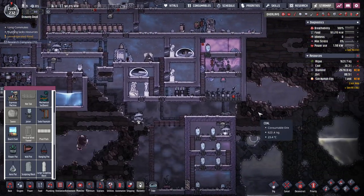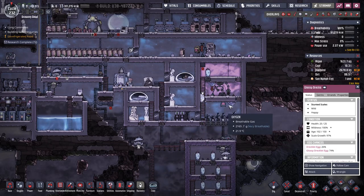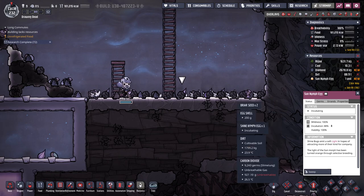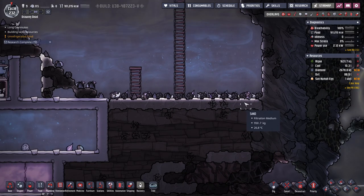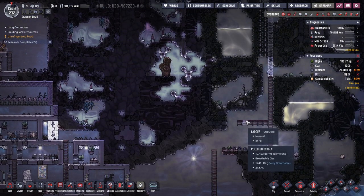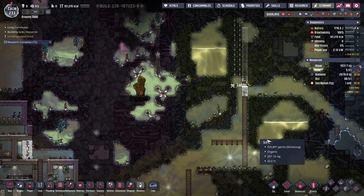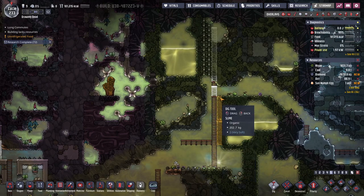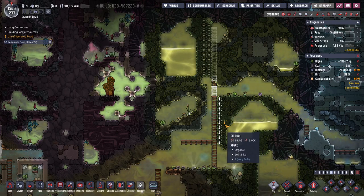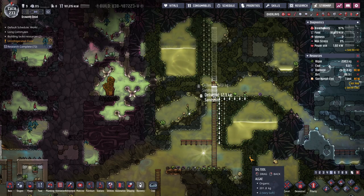Not enough plastic. This must be getting close though — 83%, 97%, 43%. That's not a nymph egg. Is that algae right there or is that clay? That's algae, so let's dig through that wall too and get all of that.